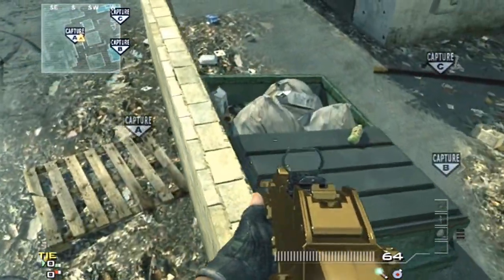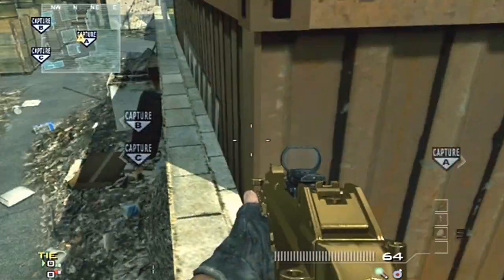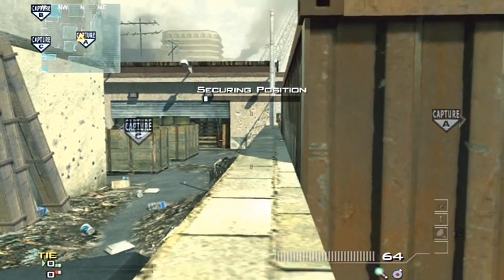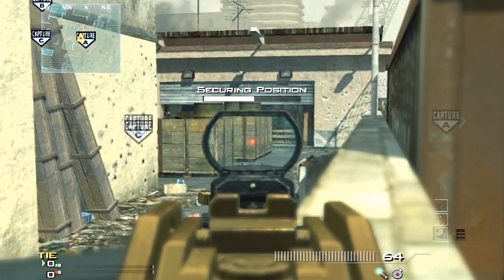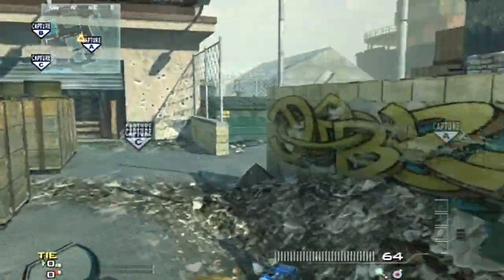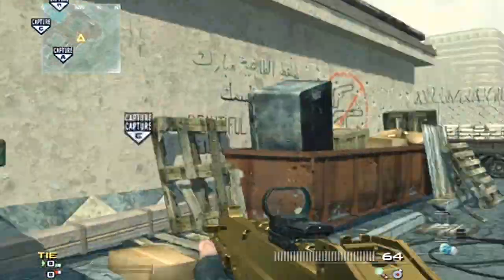One of my favorite spots is to come down here, go prone, and back up a little bit. You can capture it like this and actually catch people coming from B Dom on that side of the map. That's a good little spot to keep in mind for defending A.